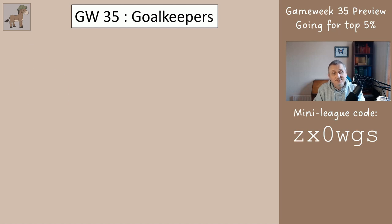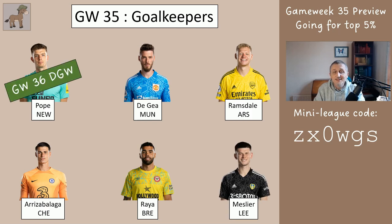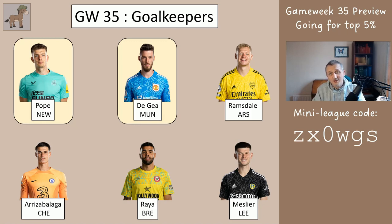You should each have two of these six keepers: Pope, De Gea, Ramsdale, Kepa, Raya, and Meslier. Pope doubles in game week 36, De Gea in 37, and Kepa in 37. I'm suggesting Pope and De Gea are both quite good buys — worth getting, but only if you've got nothing else to do. If you've got two free transfers and no other transfers to make this week, you might want to bring one of them in. Kepa's double in 37 isn't great, so Pope and De Gea would be better. If you've only got one free transfer, I wouldn't do a goalkeeper change this week. Goalkeeper change only if you've got nothing else to do and two free transfers.